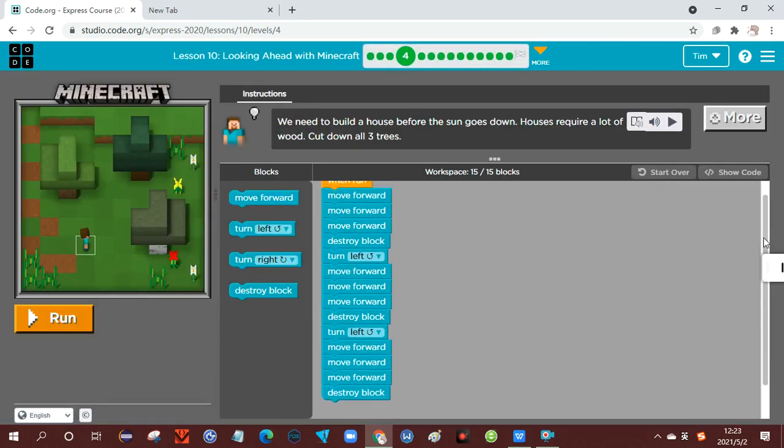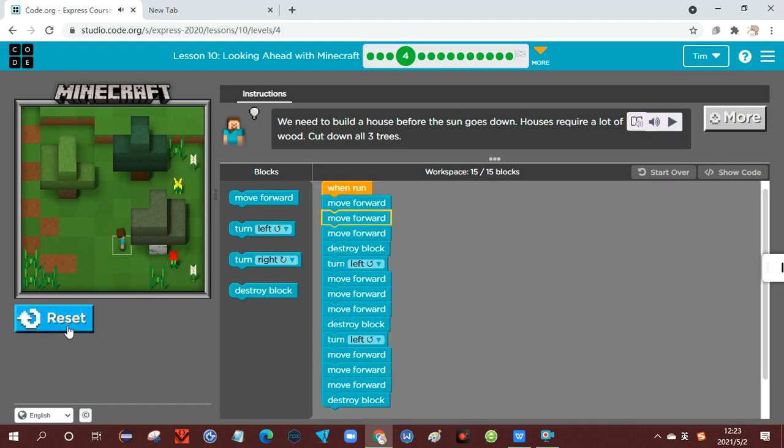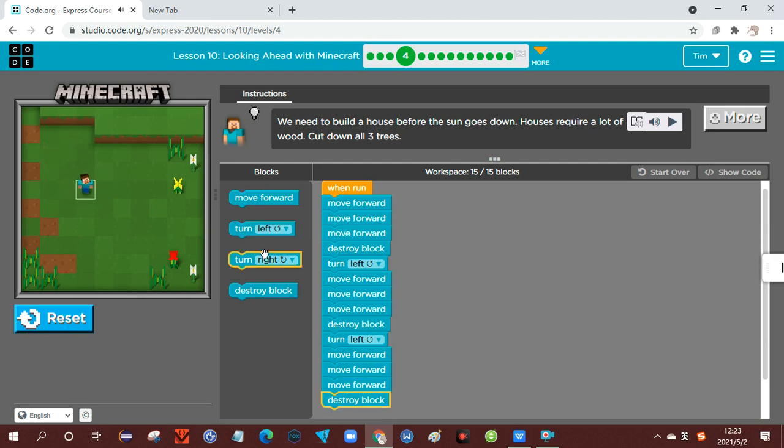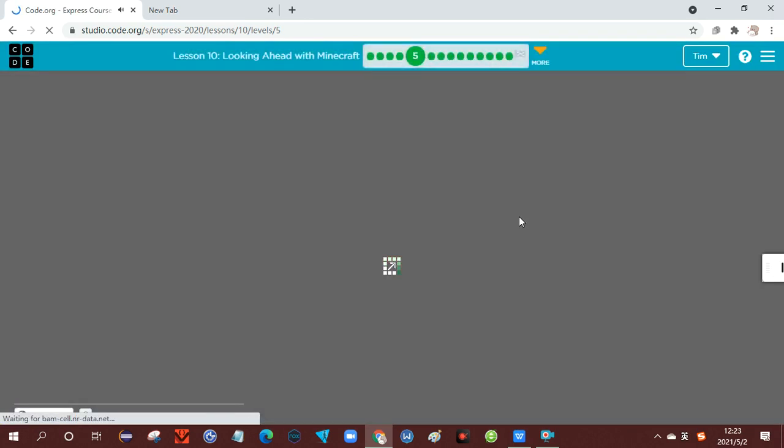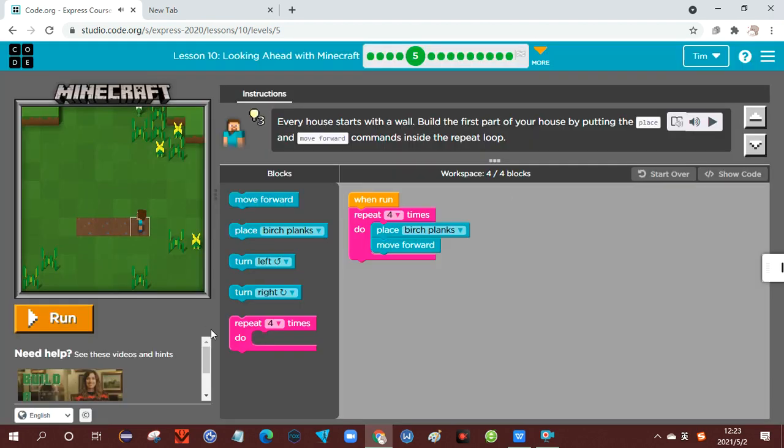The code is like this. So the house will be like this — automatically. The house will be like this, here, here, here, here.